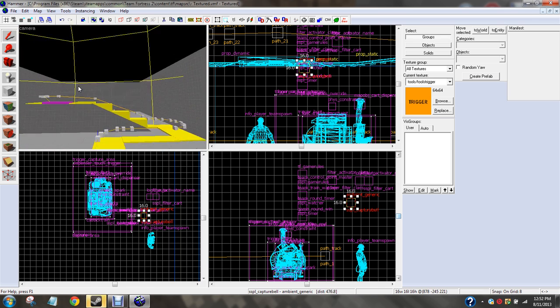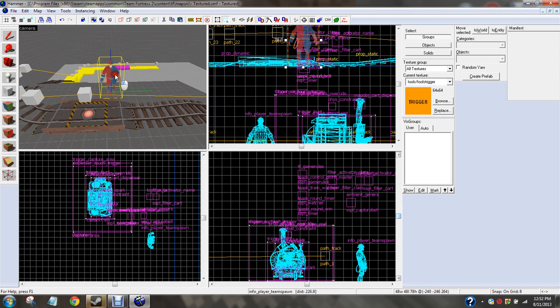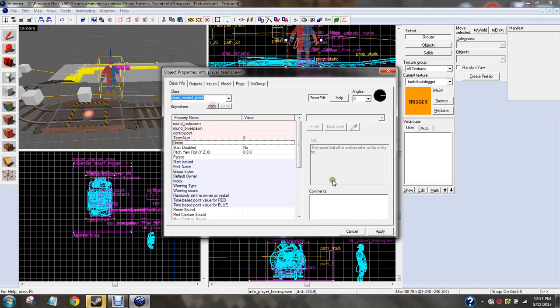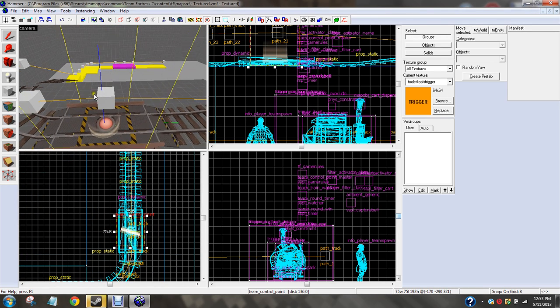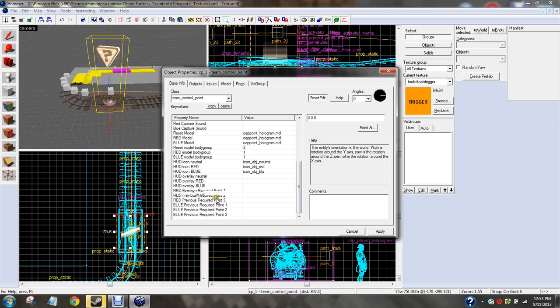Let's go ahead and do the control points now. Go ahead and put down a team control point. You can hide it if you want, technically. Team control point. Go ahead and take it and put it over your single lobber. We're going to name it CP underscore one. Start disabled — put it on. Blue previous point required, you're going to want CP one.